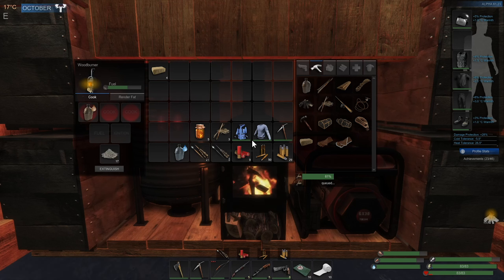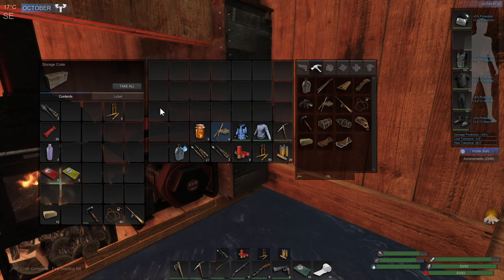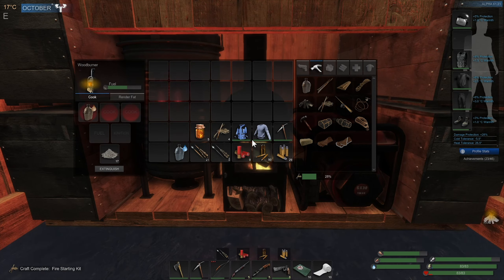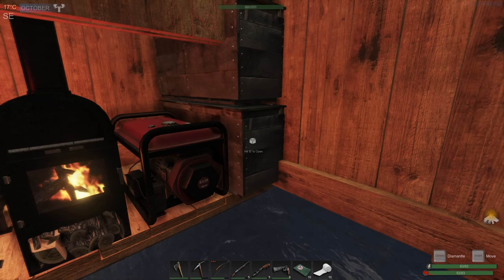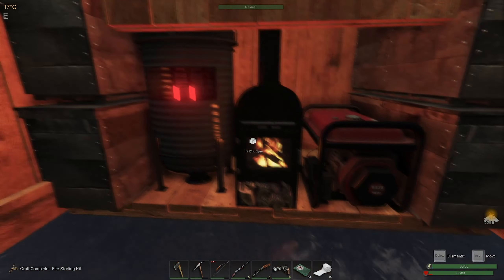Hey everyone, welcome back to my subsistence hardcore January start series, episode 128. I have 12 fuel bricks now. I could probably bring some with me, but it's not that big of a deal to get wood. Wood is definitely the easiest thing in the game to get, but I will take all five fire starters.